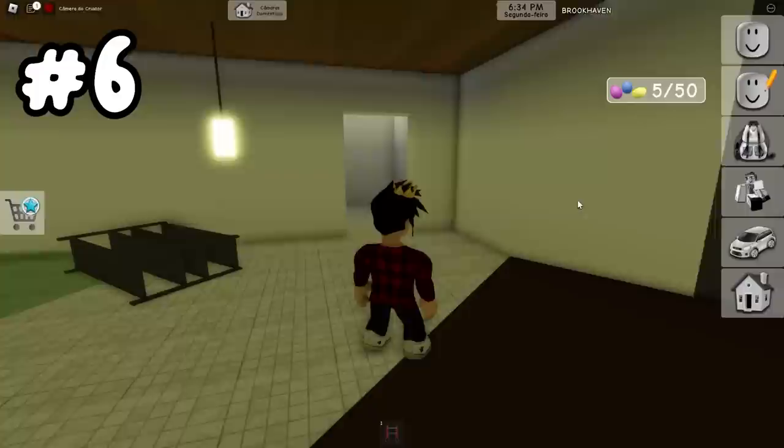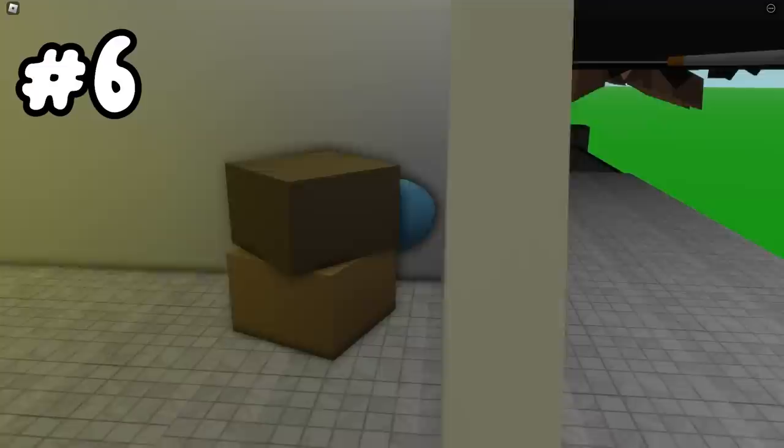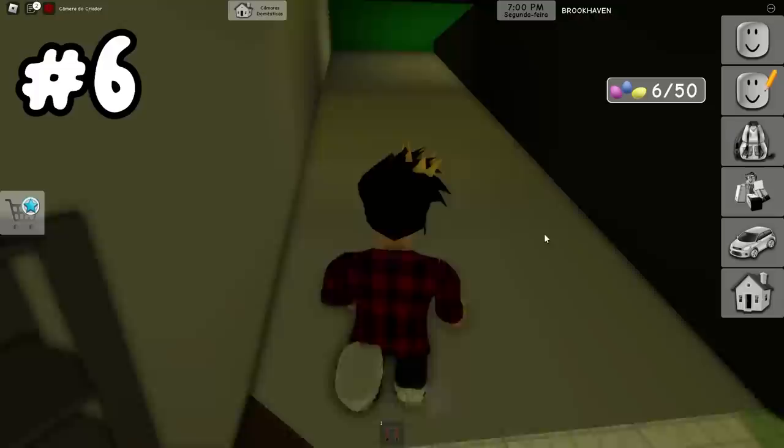We've already got 10%. Now we'll go to this subterranean part of the map. We can use the light to go to the criminal headquarters — I think everyone knows about that one now. But actually, the egg is right behind these boxes here, where we'll find our sixth egg.